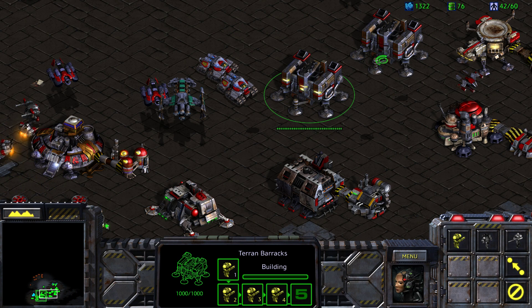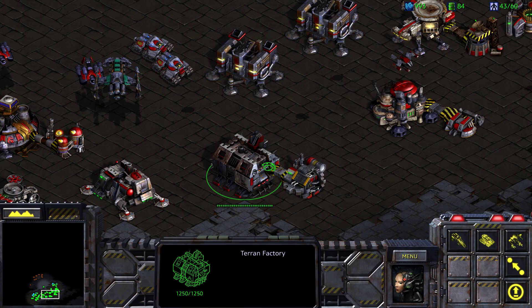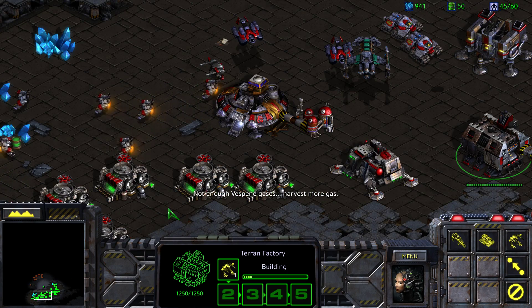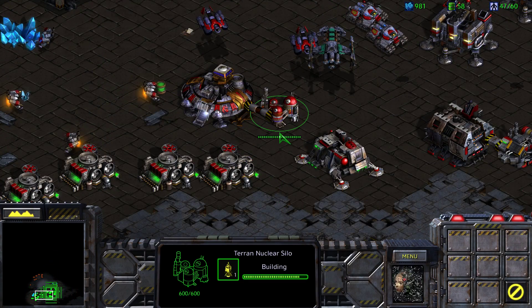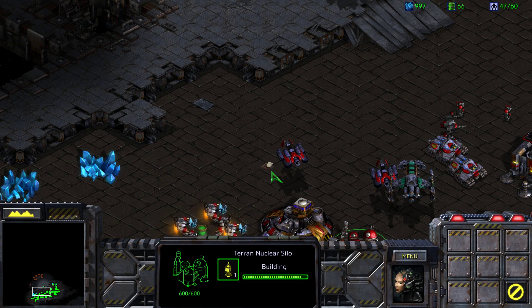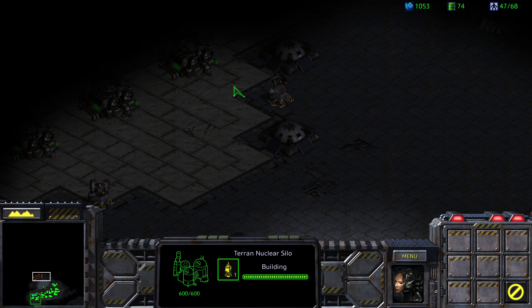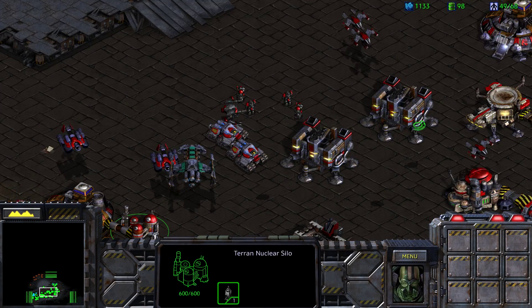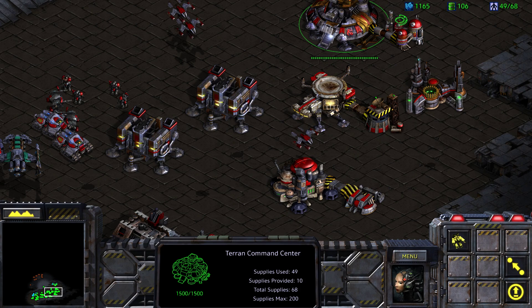Controlling large armies is a pain in StarCraft 1. We should probably consider building ourselves another supply depot. Let's queue up a bunch of marines to float fewer minerals. Let's also get ourselves a single goliath. How long on this nuke? Not too bad actually. I'm kind of thinking nuking right here. The nuke is ready, but we have to use a ghost to launch a nuke — so I think we need to construct something to build a ghost with, and I actually don't know how to do that.